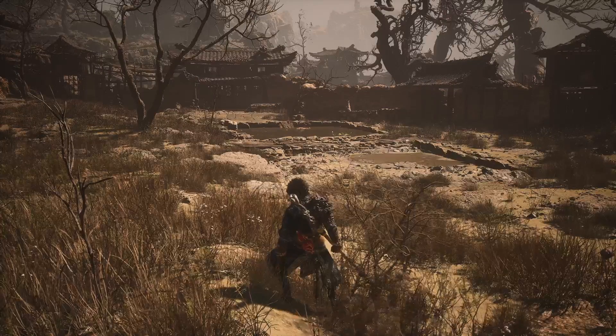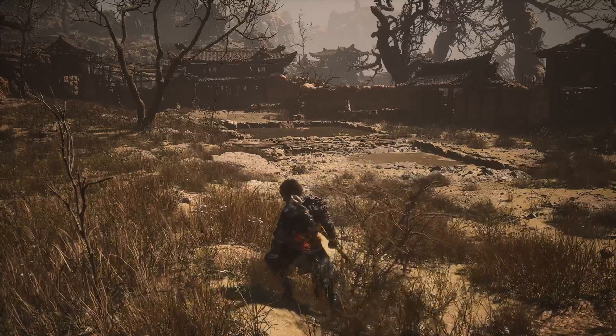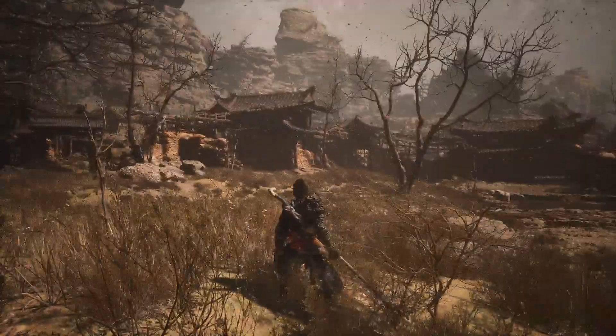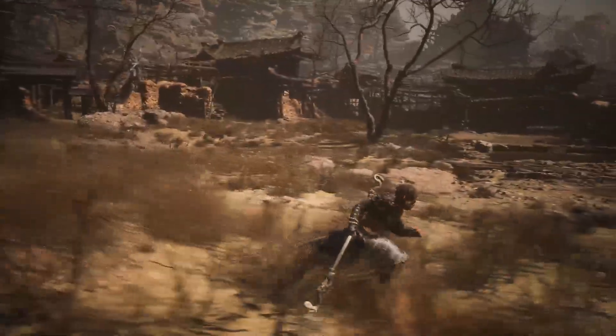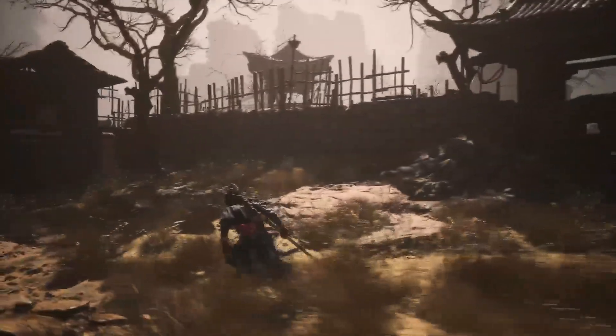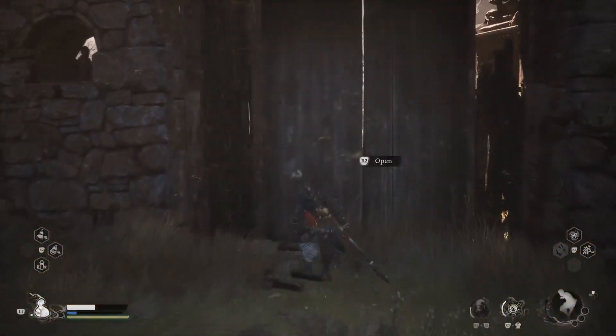This is how to get the Rat Archer Spirit for your gourd. We just defeated the Earth Wolf in Chapter 2. We're at that first village entrance shrine area — this is the Earth Wolf's arena area. We're going to open the shortcut back up.